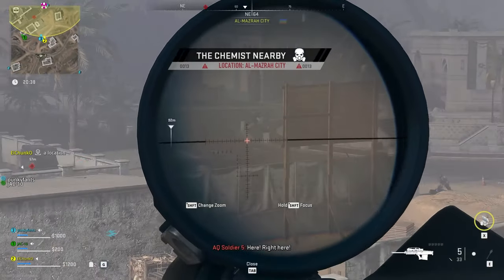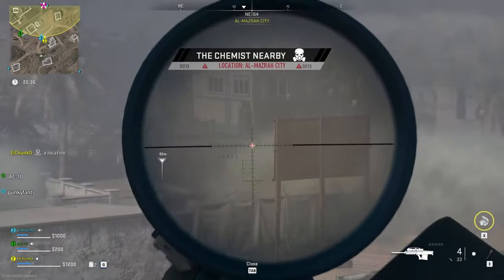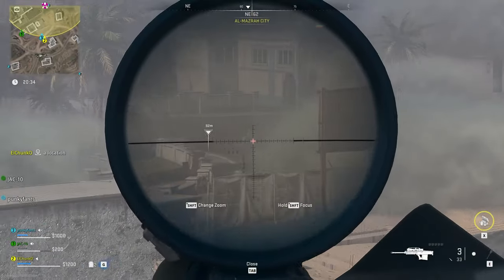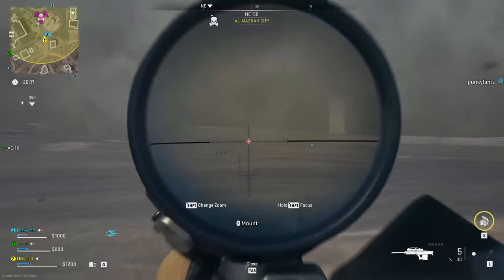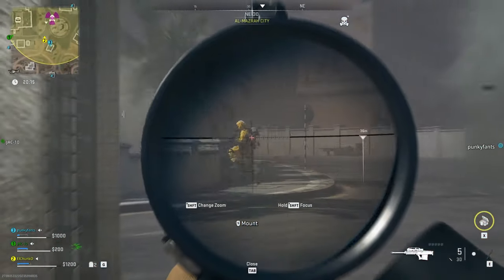In the circle there will be lots of bots, both armoured and not. There will be a high value target called the chemist who is carrying the M13B. He is very powerful and has a lot of armour and health, so make sure you have plenty of armour plates and ammo. Be sure to equip a gas mask if you have one — if not, enemies inside the yellow zone will drop them upon death.